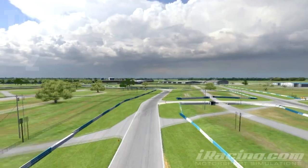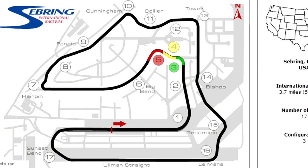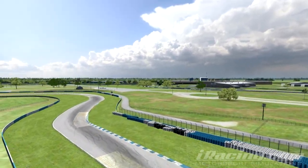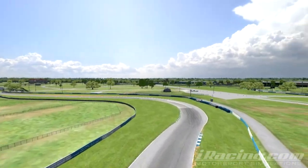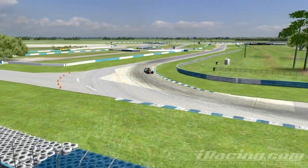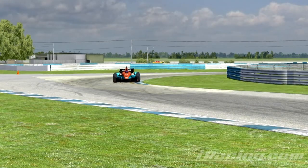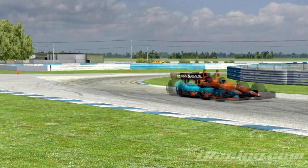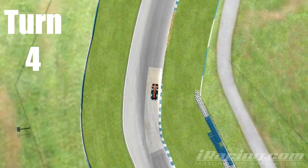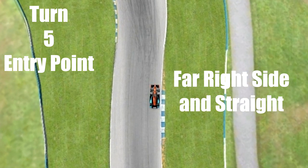Turn two is a slight kink to the right that won't be a factor, but it leads into turns three, four and five — a left-right-left combination that leads onto a long time-sensitive straightaway. Braking into three is important; it has a narrow entry into the left turn with high curbing on both sides to be avoided. The line from three to four is not critical except for setting up a good run out of turn five, one of the most important corners on the track.